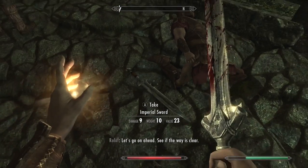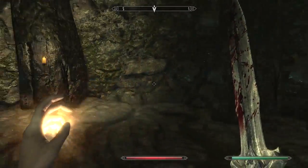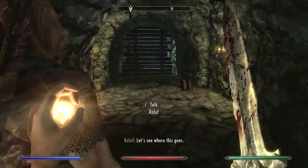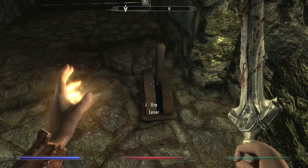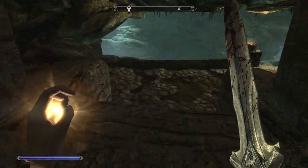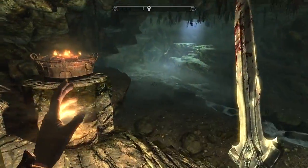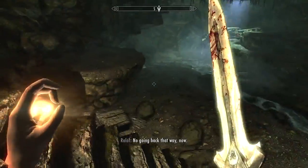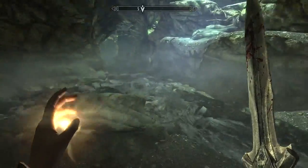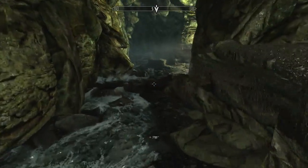We've already got a bow. Imperial sword — we already got that. Let's get some more bow stuff. What do we got, Ralof? Let's see where this goes. Let's use this lever. Perfect. Let's see. We probably can go that way, but I think this is the way we're supposed to go.